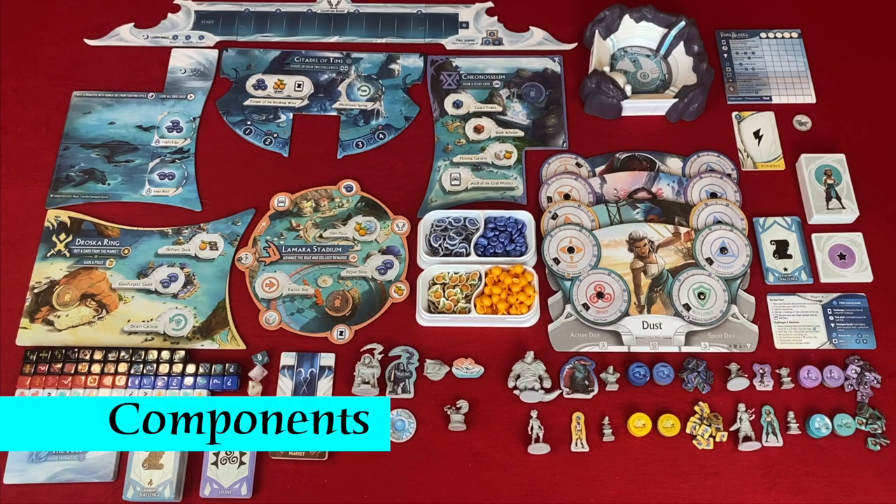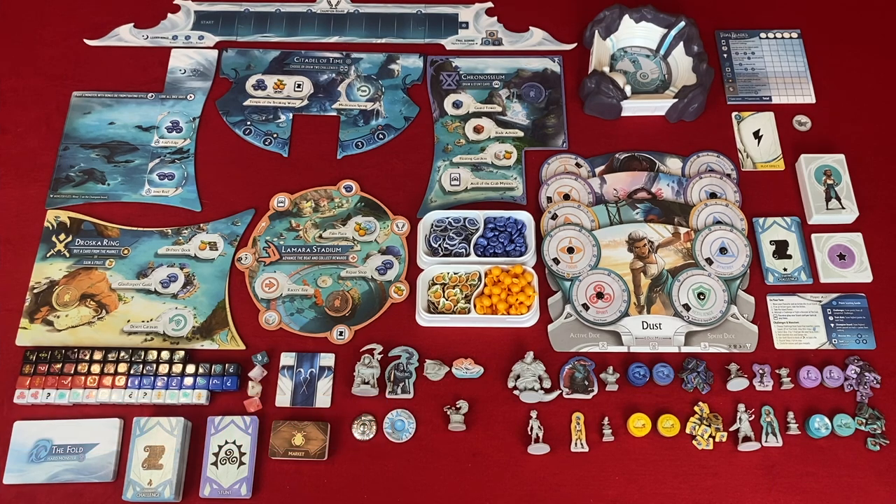Some of the components you see here are from the deluxe edition of the game. The champion board: there are certain actions, challenges, and monsters that allow you to go up the champion board. At the end of the game, you will get points based on your location on this track — whether you're first, second, or third — and you'll get points for leading at the end of each round.